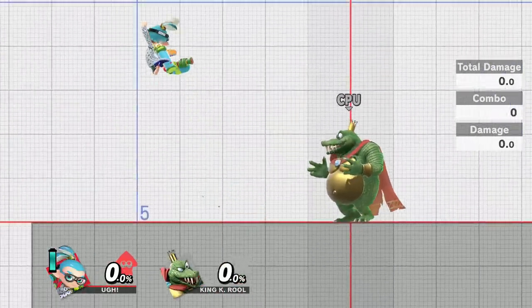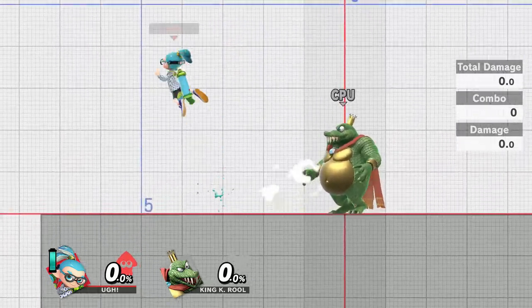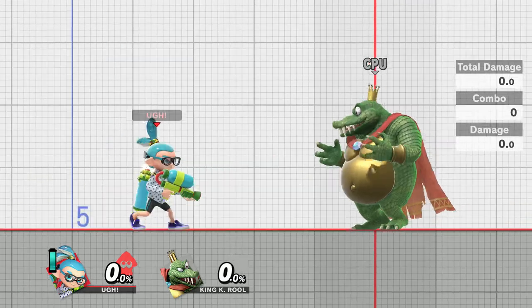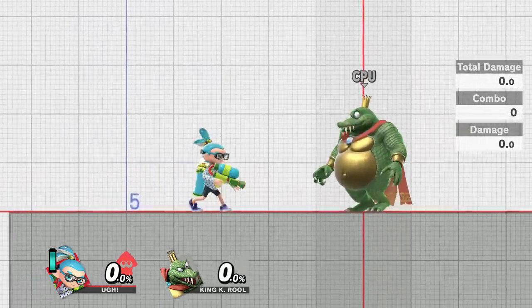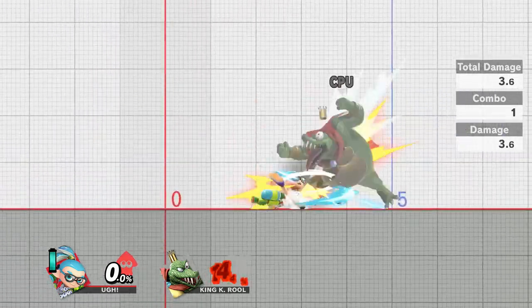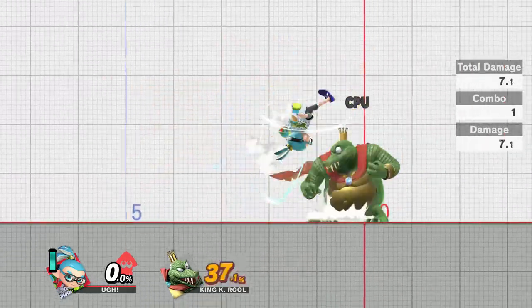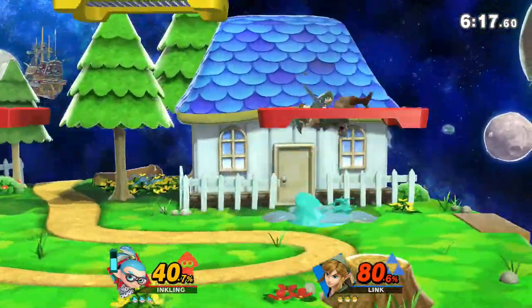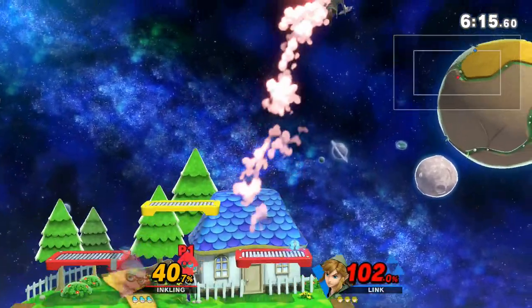When you Foxtrot, the only actions that you can perform before you start a regular run are jumping, turning around in the first 6 frames of the Foxtrot — which is how you dash dance — or inputting a dash attack on the first frame of the dash. Once you reach the end of your Foxtrot, you can do whatever input you like and act whenever you want out of your dash. This might make Foxtroting sound a bit limiting, however it actually gives you a ton of unique ground movement options.